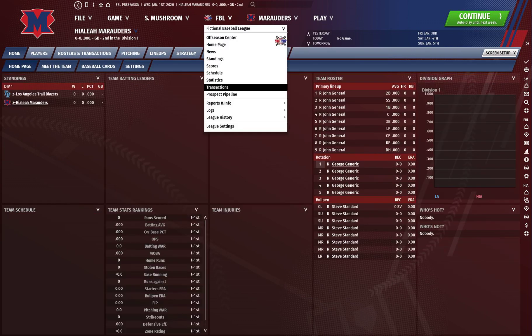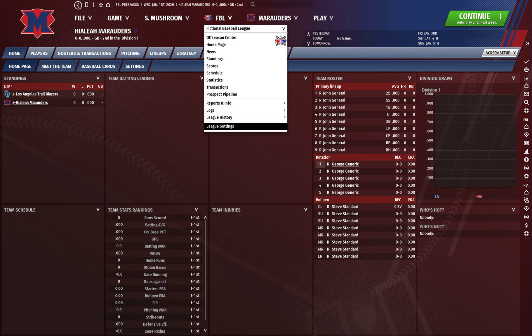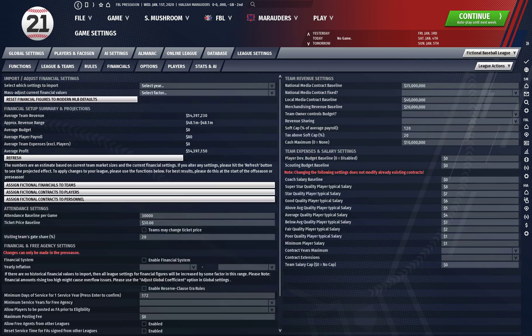The first thing you're going to want to do is boot up a fictional league and make sure that you have only two teams enabled and all the minor leagues disabled. Then go to league settings, go to rules, disable trading, disable the draft, and turn on the designated hitter.